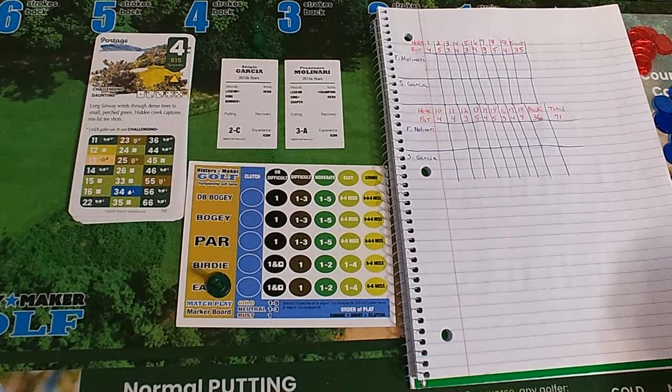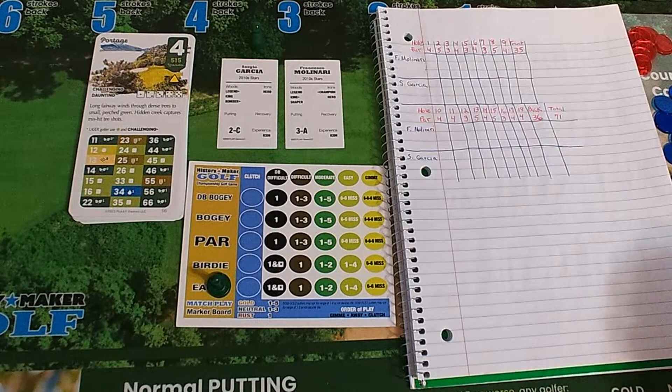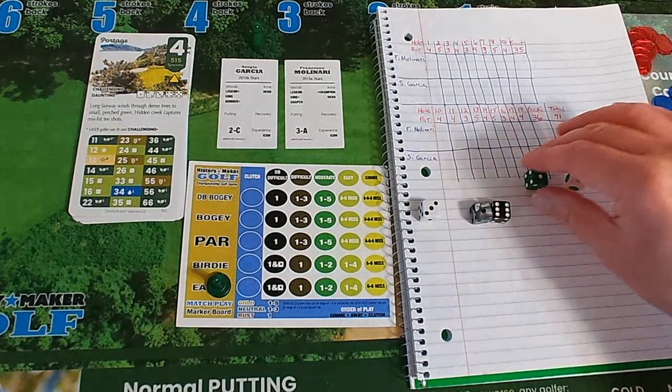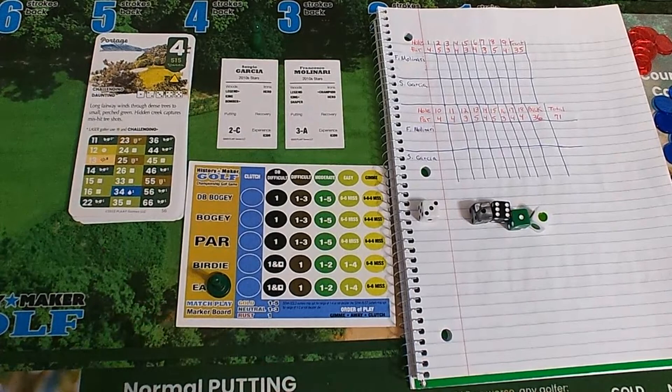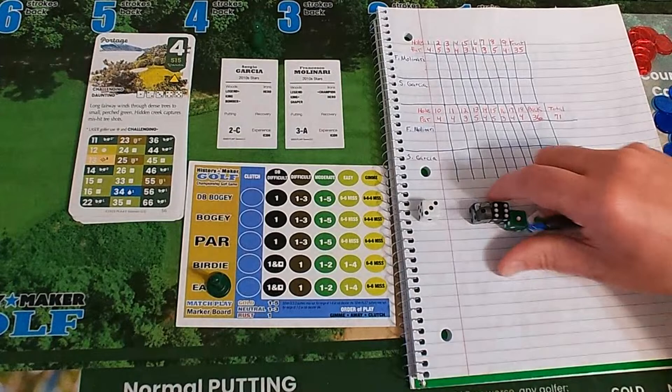If I do something wrong please correct me in the chat and I'll explain why I'm doing it a certain way — or confirm I did it wrong and correct it. Here we go: Sergio Garcia is looking for that white six, he gets a three, so it's course control and that's a 16. He'll have his semi-traits. A 16 is not bad — we're going to go to golf cam course with a one.